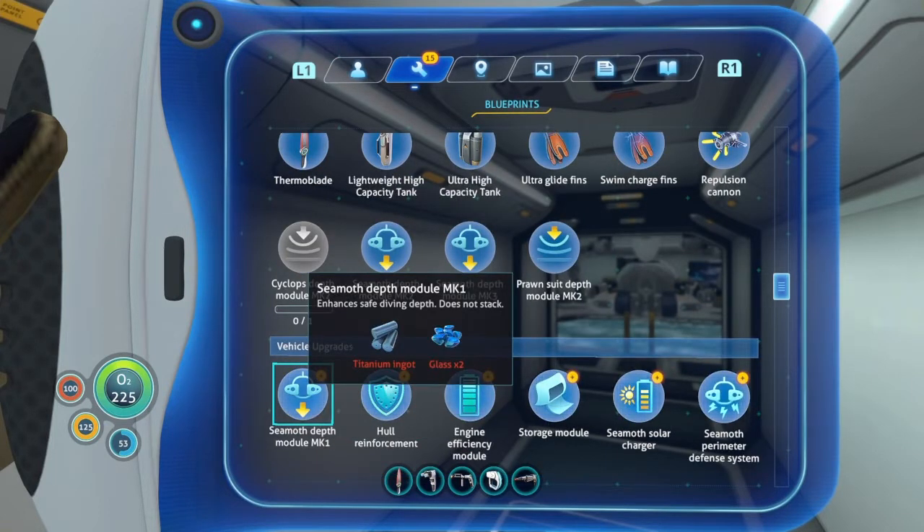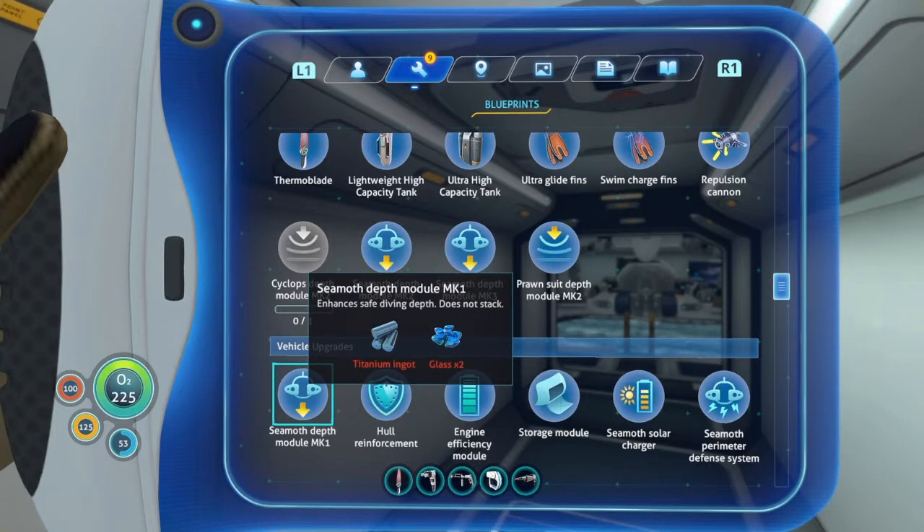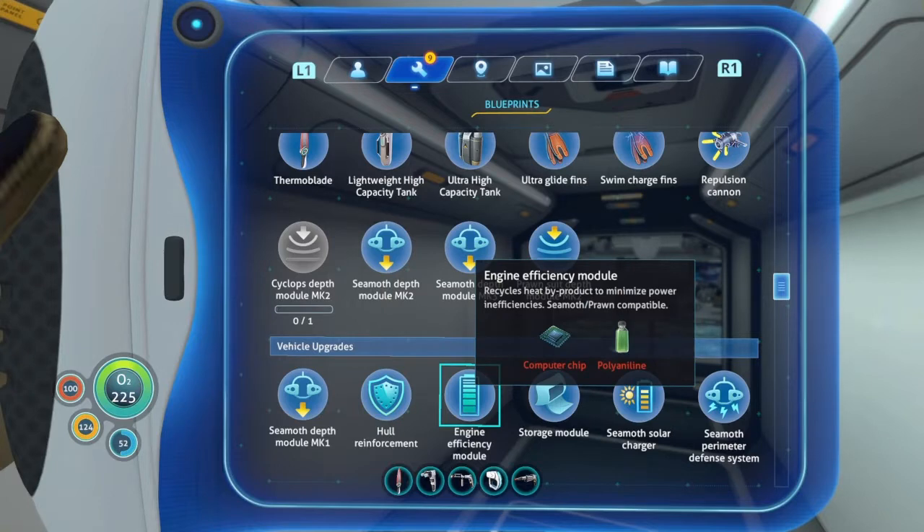Seamoth depth module mark 1 - okay, so this answers my question about last time. If a Seamoth dies, it's going to be that much more expensive to rebuild, but we can just make another of these. Hull reinforcement preemptively hardens the chassis before collision, eliminating damage under normal conditions - Seamoth and Prawn compatible. Engine efficiency module recycles heat byproduct to minimize power inefficiencies - Seamoth and Prawn. Hasn't really been an issue for me, this would be low on my priority list.